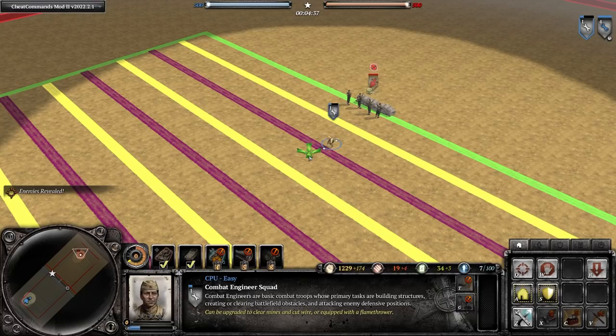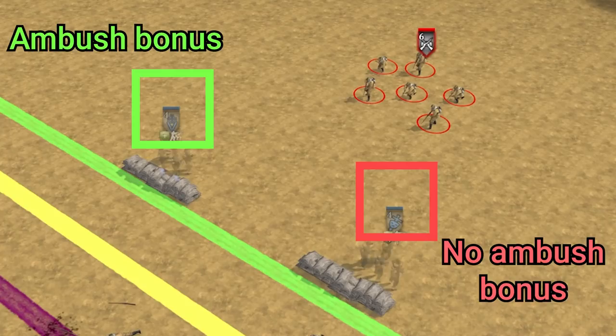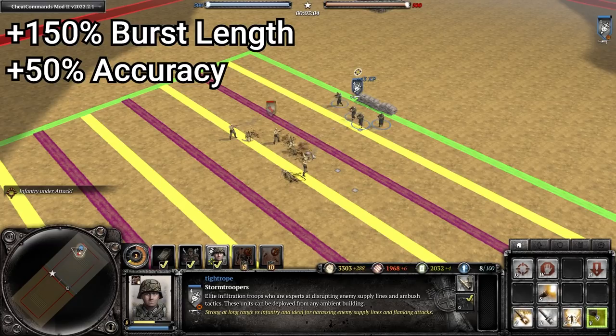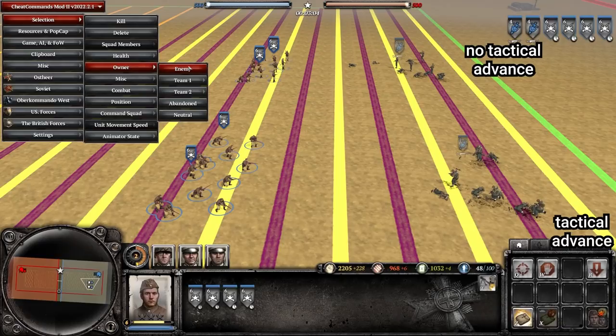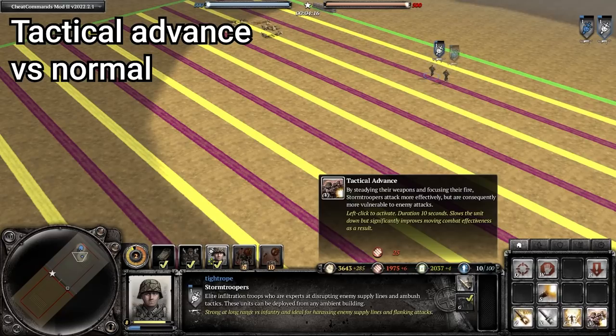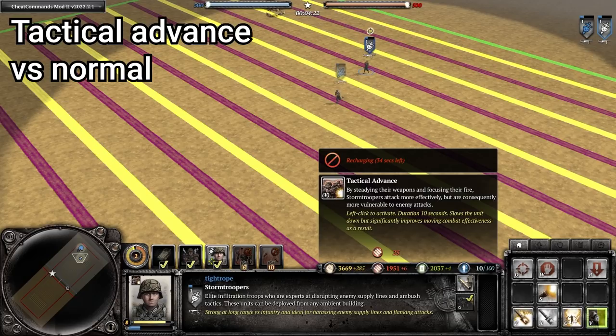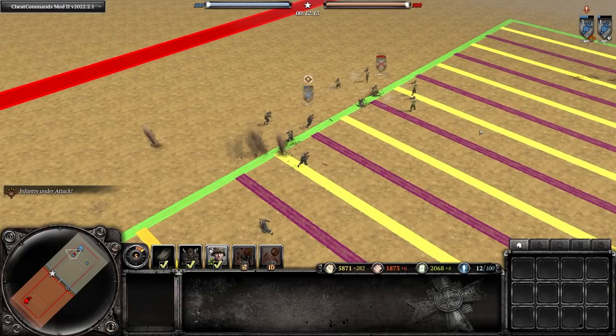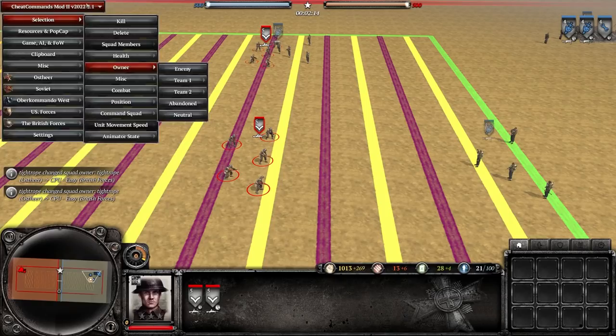Stormtroopers are revealed from camouflage when an enemy comes within 7 range, so you can typically sneak in to very close range before springing your ambush. However, stormtroopers do not gain any accuracy bonuses when firing out of camouflage. This is where Tactical Advance comes in — it massively increases burst length and boosts accuracy, causing DPS to skyrocket and making squad wipes easy. However, it also increases the stormtroopers' received accuracy by 50%, making them very vulnerable to return fire, which is why it's best used against isolated squads. It also slows them considerably, making it hard to chase retreating squads, and these penalties continue to apply even when stormtroopers are retreating — so be cautious about when you activate it.